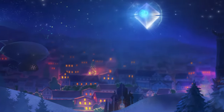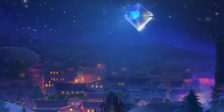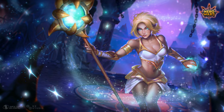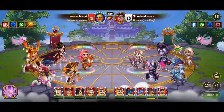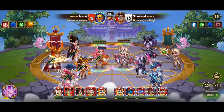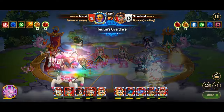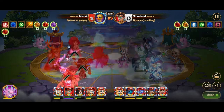Among them, Thea stands out for her unparalleled defensive capabilities, making her a cornerstone of any resilient team composition. At the heart of Thea's defensive prowess lies her first artifact, the Staff of Rebirth. This powerful relic not only bolsters the magic defense of the entire team but does so for a duration of 9 seconds, providing a crucial shield against incoming magical assaults.